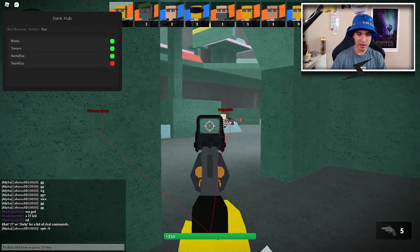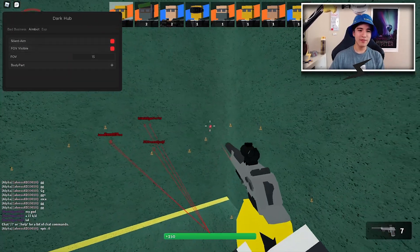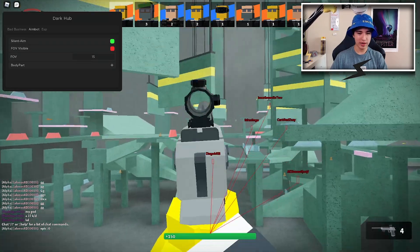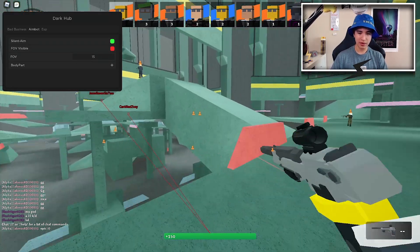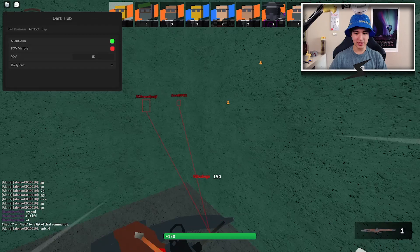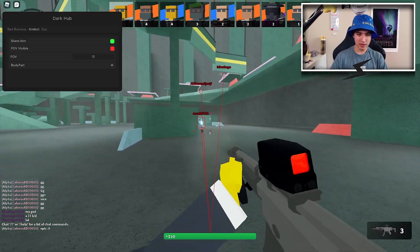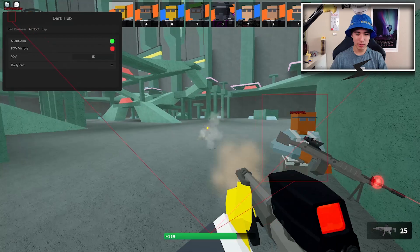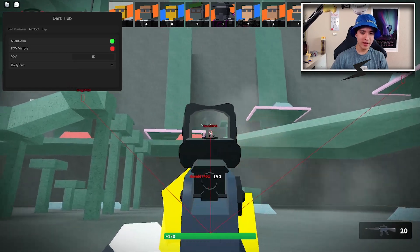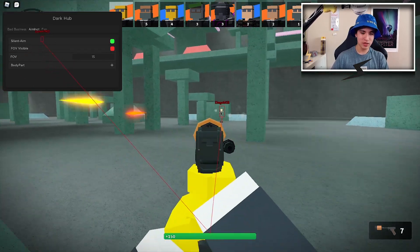Let's turn on the aimbot. We have silent aim, which is basically aimbot except with no hard lock. As you can see, that was a headshot and I definitely don't have the skill to aim like that, so obviously it is aimbot. I wasn't even scoping in yet and completely killed him — headshotting all these players.